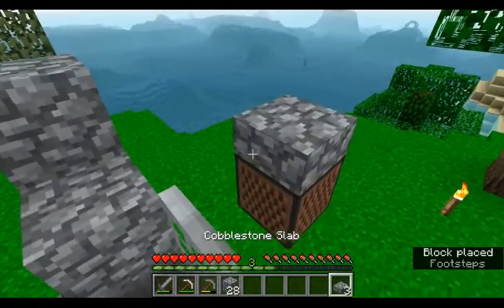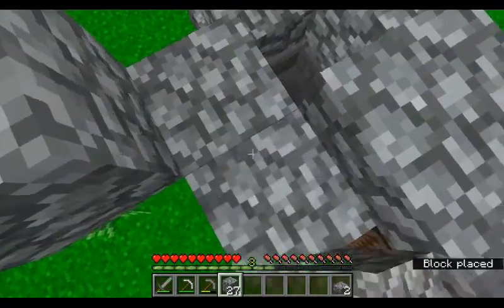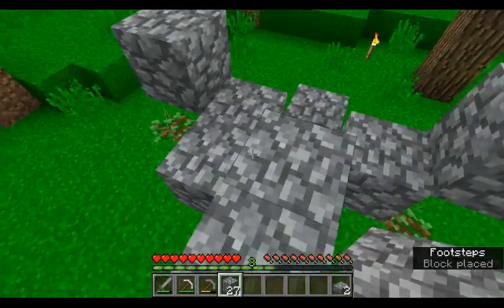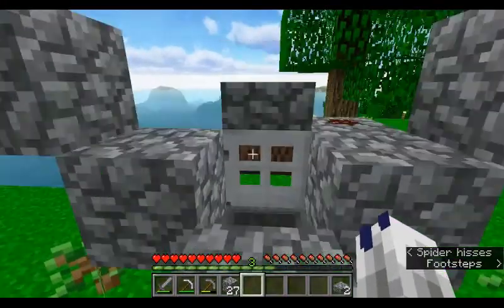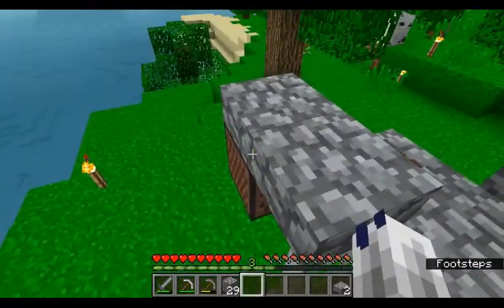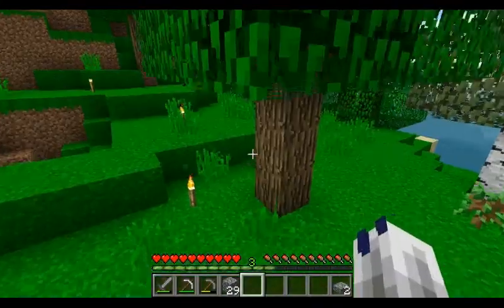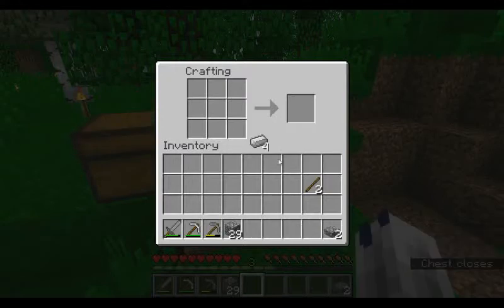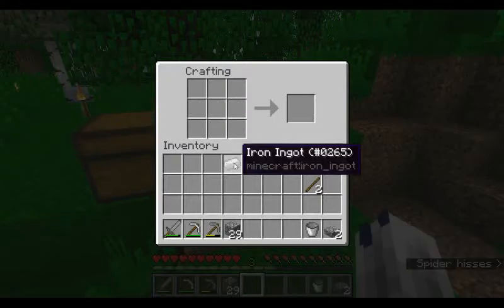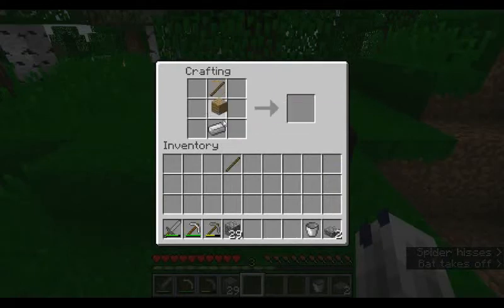Now we need to put these blocks on here. Oh yeah, I've done this right! And that's basically the farm. What we need now is a water source in here. Grab the bucket out - look, no sounds now. Water source in here, trip wire hook, trip wire hook, and water source and we're ready. Let's see if I can remember the recipe on camera - is it that or something like that?